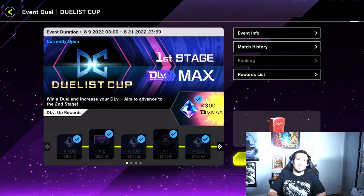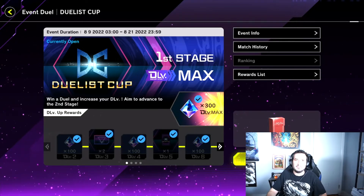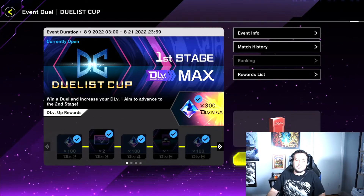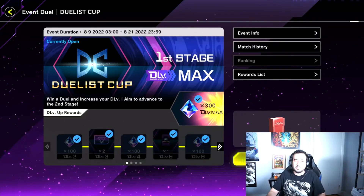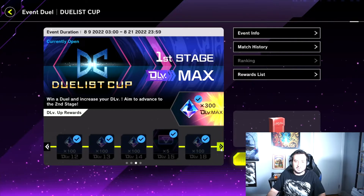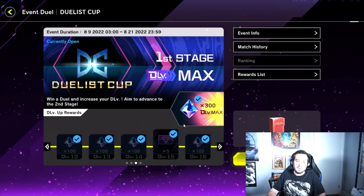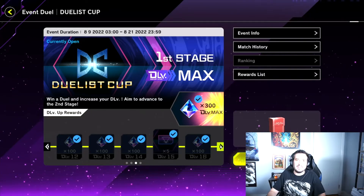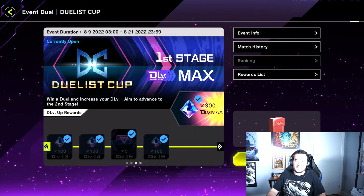1,900 of the gems available in this event you can get by raising your Duelist level. As you can see here, every time you raise your Duelist level, you get a reward, and the majority of those rewards are in fact gems. There are also some Duelist Cup reward tickets that you can get along the way to unlock certain cards, but none of those cards are particularly valuable for competitive dueling, so the gems are a bigger reward during the first stage.